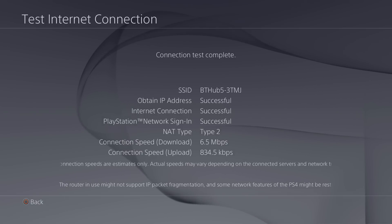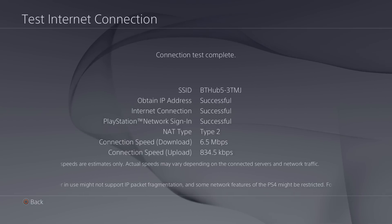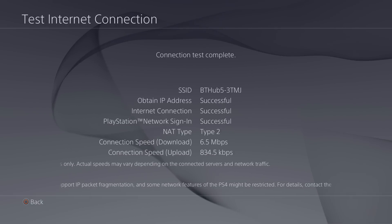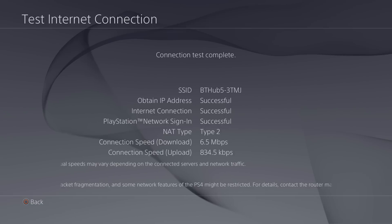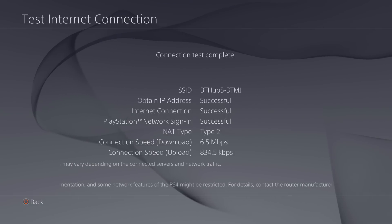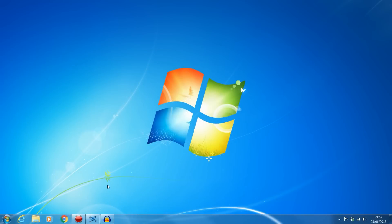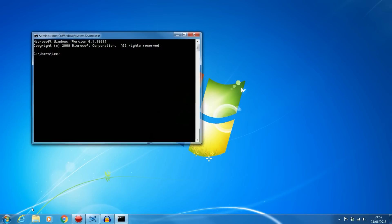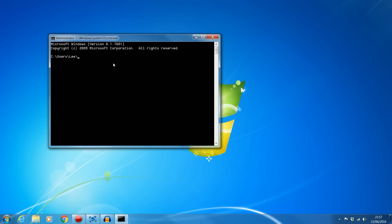So the first technique I'm going to show you involves logging into the router, so we're going to need to get on a computer to do that. I'm going to go onto the computer and show you guys what to do from there. Okay, so we're over to the computer here. What you're going to want to go ahead and do is open up the start menu.